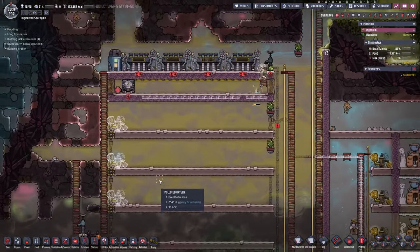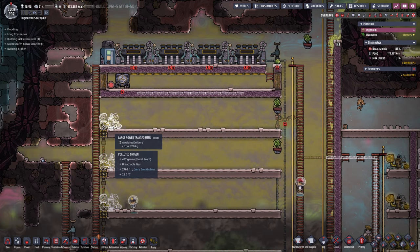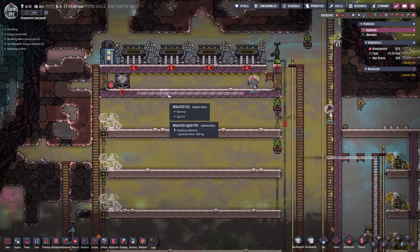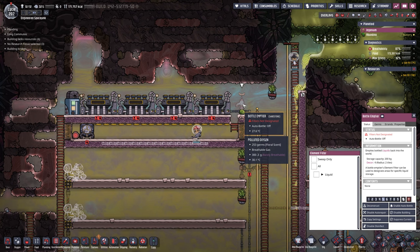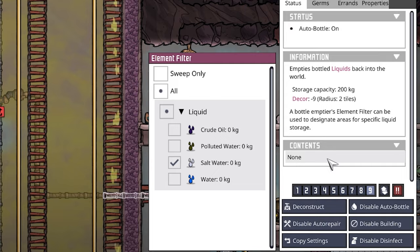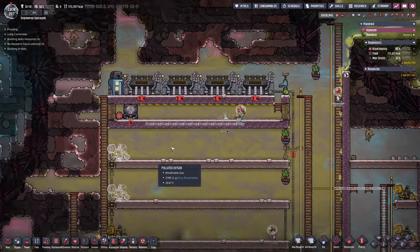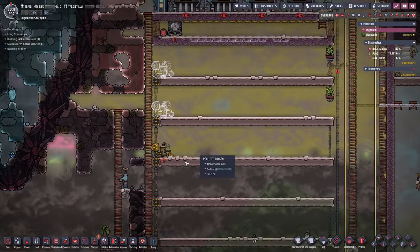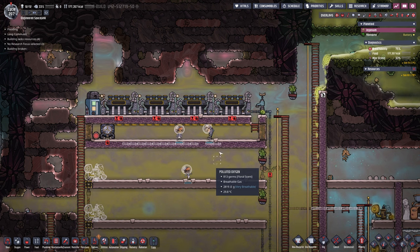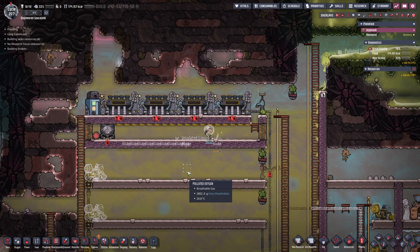Construction is coming along. I already put in the airflow tiles left and right and a bottle emptier — we are ready to go. Large power transformers for later as well. We can already set the bottle emptier to salt water, enable auto bottle, and set a number nine priority. We're going to start with salt water this time because it's so close by — it makes absolutely no difference for what's in here, first salt water and then normal water on top.